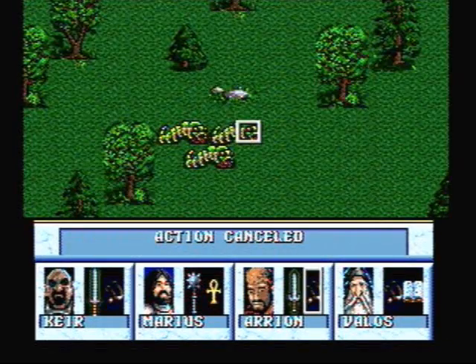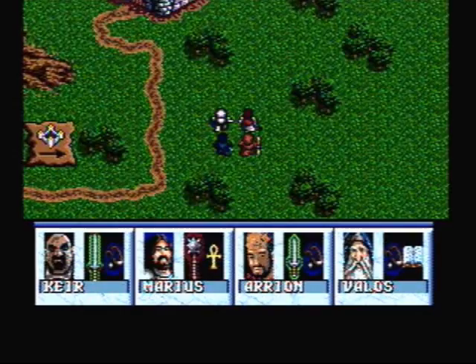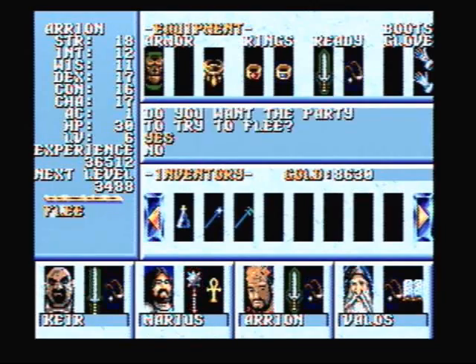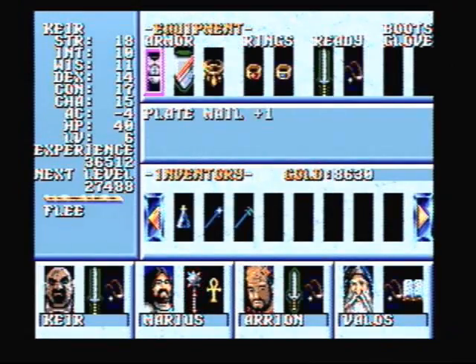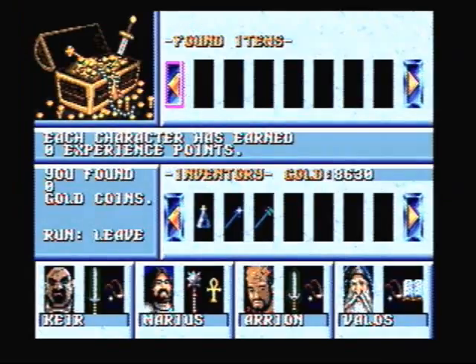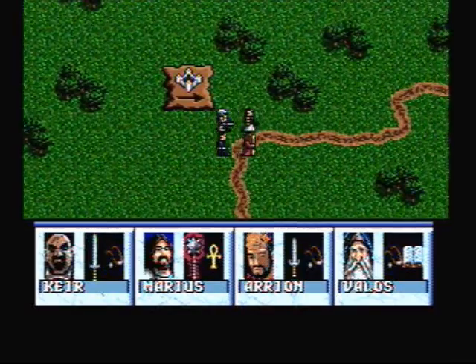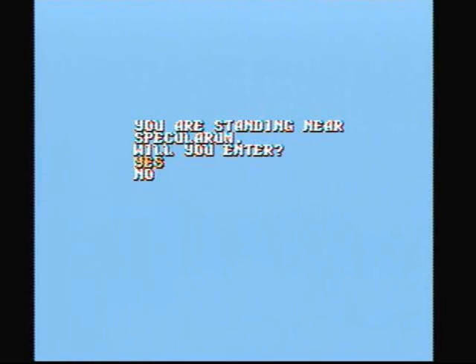What's trying to fight me now? Three Carrion Crawlers? I have no time for you — I'm out of here. What is it now? A mage and his goblins. I don't want to mess around with these guys, so I'm fleeing. Oh come on, I just took one more step and I've got to fight two Gargoyles? Good thing they're slow — I can outrun them. You are standing at Specularo, will you enter? Yes, we will.